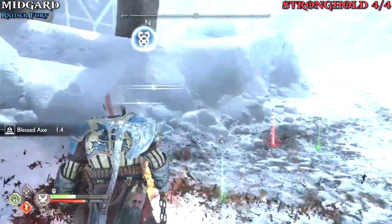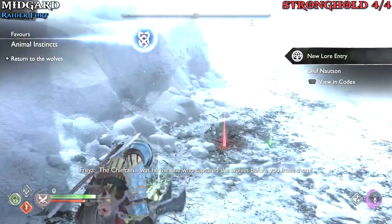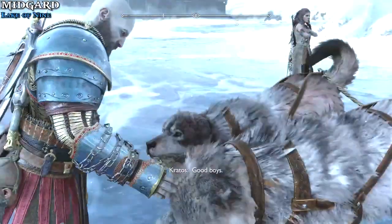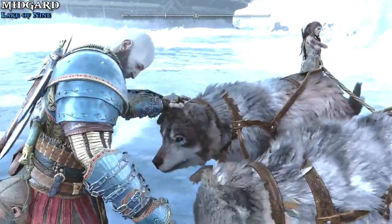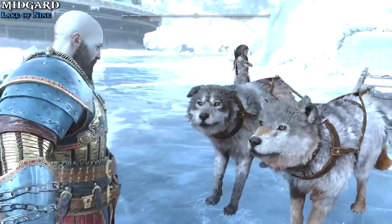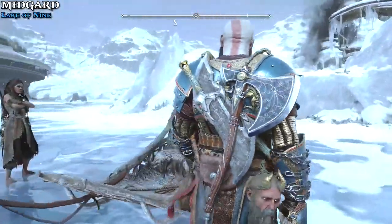After looting the mini boss, you can return back to your wolves for a nice trophy. Head back to the wolves, give them a nice little pat, make them feel appreciated, and you will be rewarded with a nice trophy. After that scene, jump back on your sled and the trophy should pop.